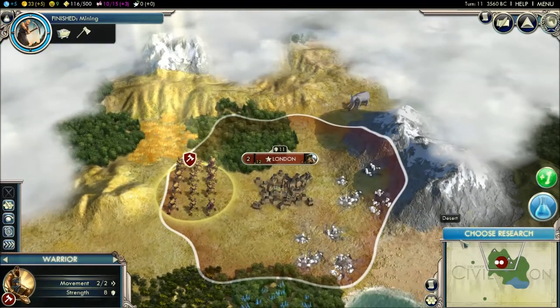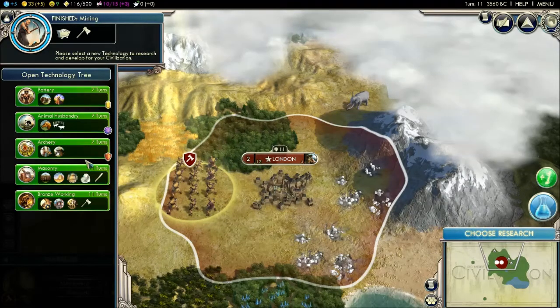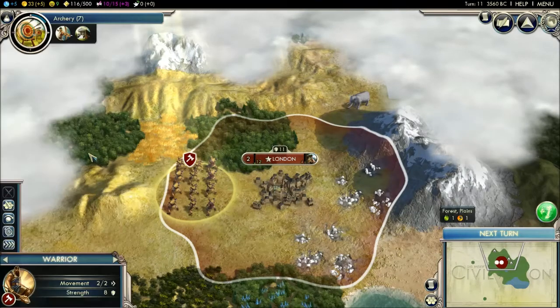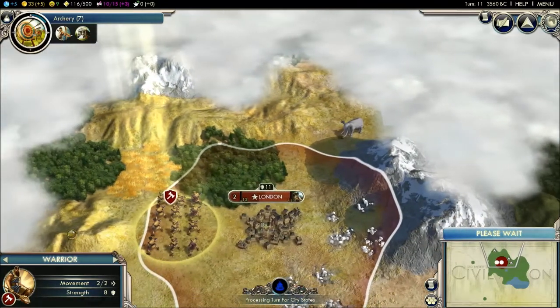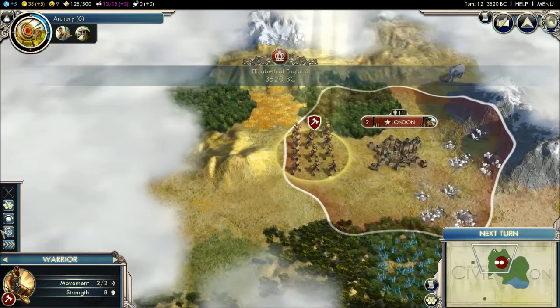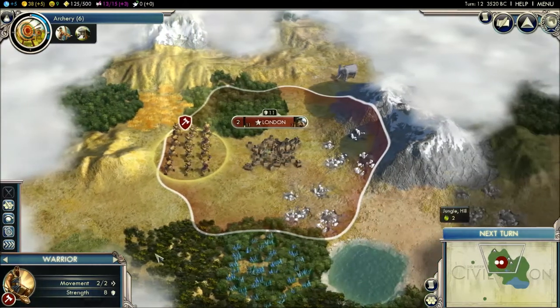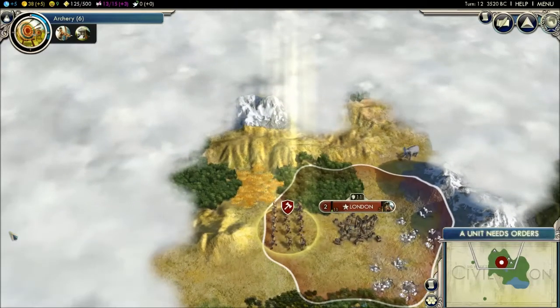I'll go make a scout. I don't need another warrior right now. I'll go for archery. Why is it showing the warrior? He's supposed to just be alert.